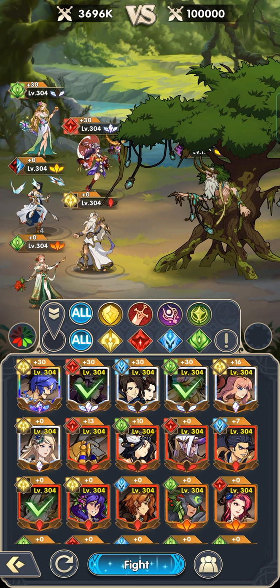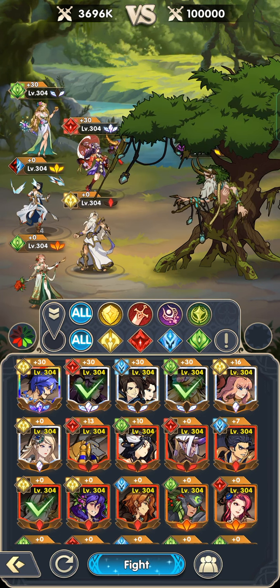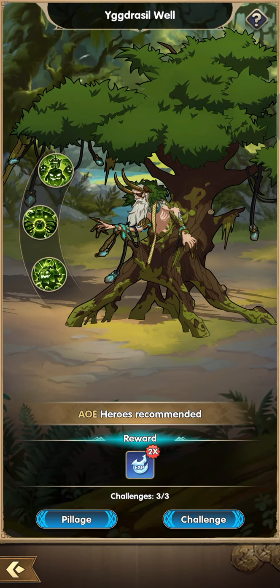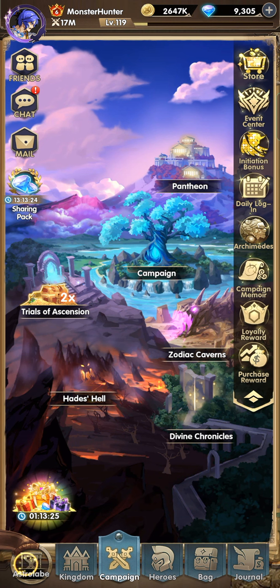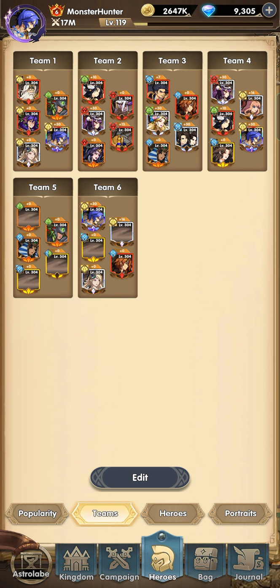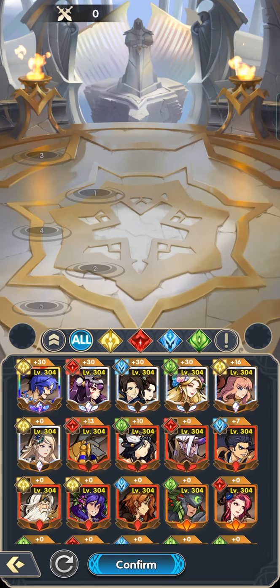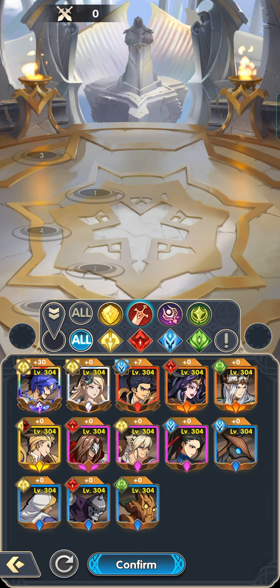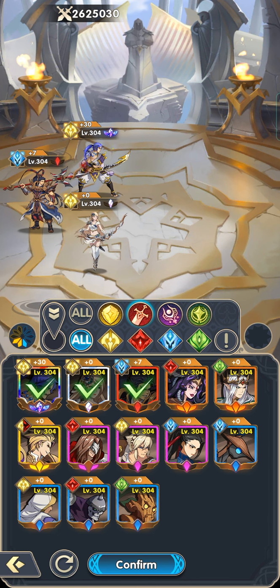That's it for the end game lineup for Trials of Ascension. Next we move on to the Rod the Bolt boss. We don't have it available right now so let me create a team in the hero menu. The Rod the Bolt is weak against physical damage, so the best physical damagers — if you select the physical filter — will show you the top three physical damage heroes. These alone can give you massive damage against Rod the Bolt.